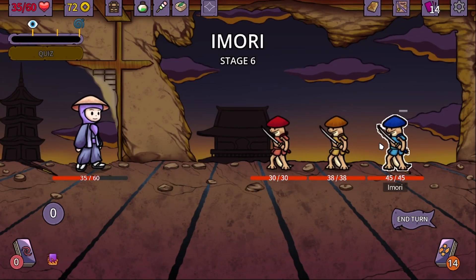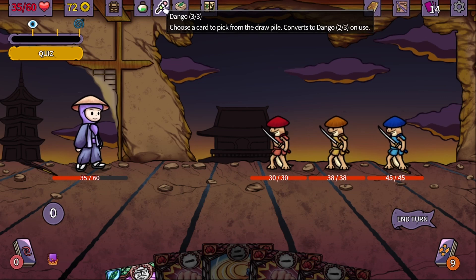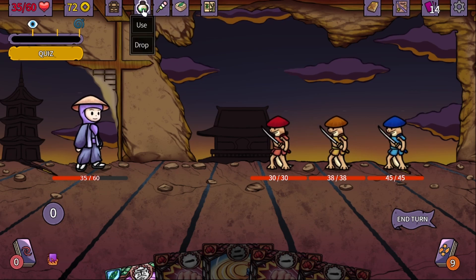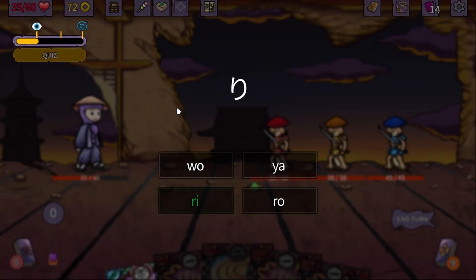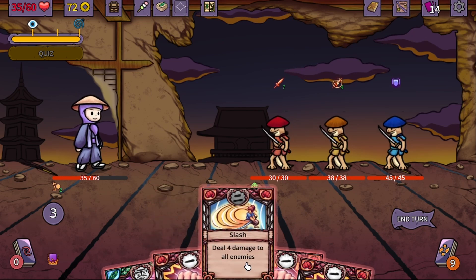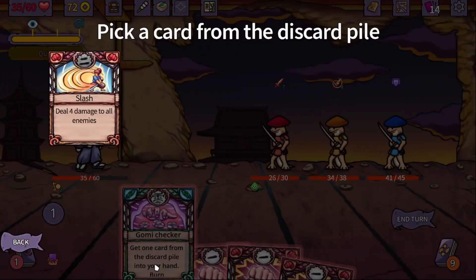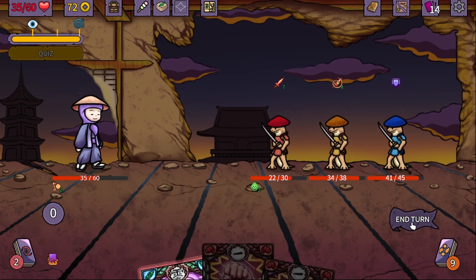A bunch of brutal enemies. Are we going to be able to take this down? Choose a card to pick from the draw pile — convert to dango. Apply two poison to the enemy immediately because these guys are looking fierce. Deal four damage to all enemies. We only have like one card back. So we just go back and hit. That's it.